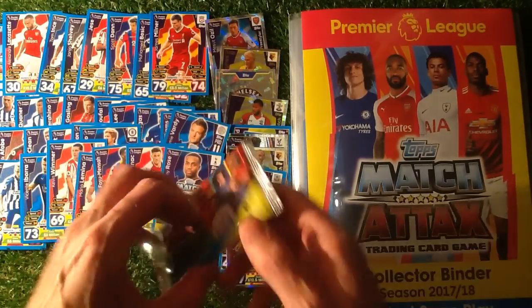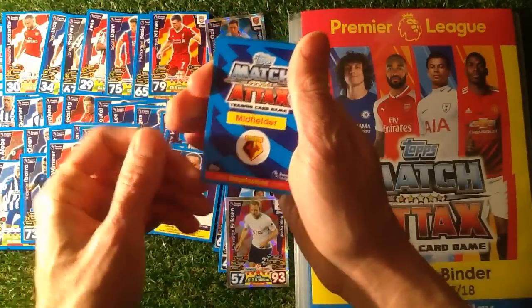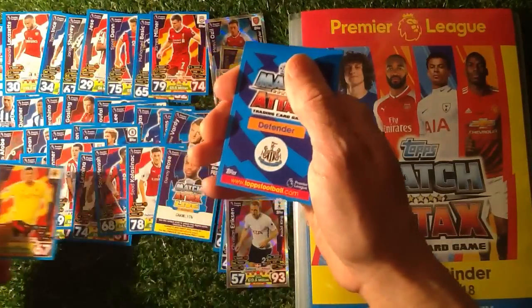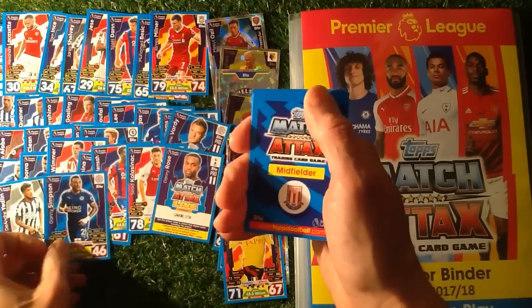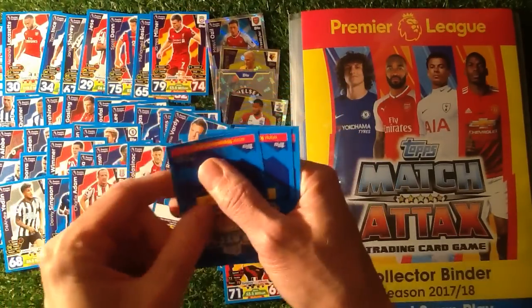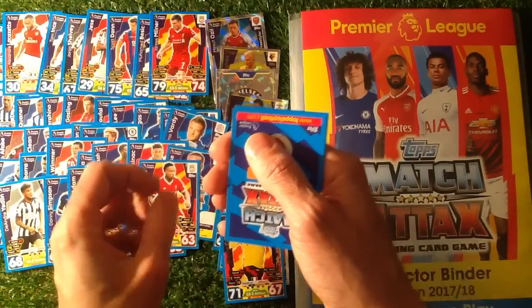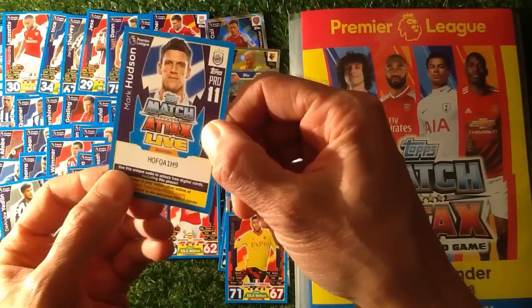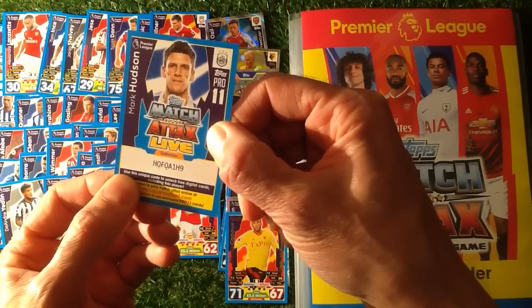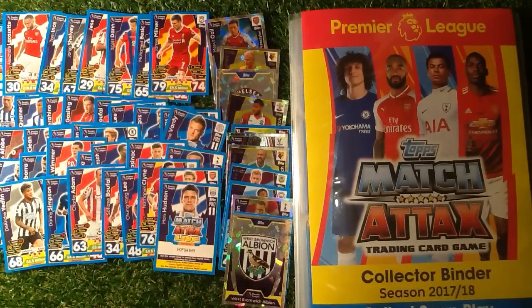So no 100 club cards yet. No De Bruyne. Let's keep going — we've got the last packet here. We're going to get him eventually. Midfielder, Watford. Capu. Yadlin. Simpson. Adam. Bouffal again. Lee. Klein, X of Saints. Monreal. We've got a code of Hudson — H-O-F-O-A-1-H-9. And we have got West Bromwich Albion. So we had no 100 club cards. Never mind — next time we will do it.